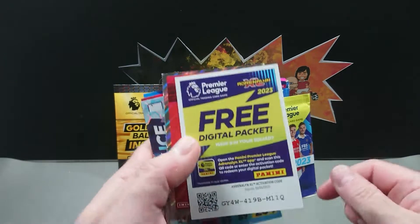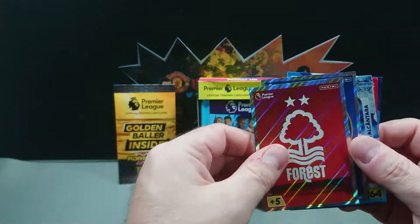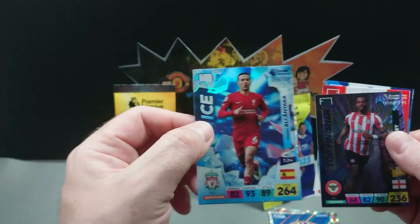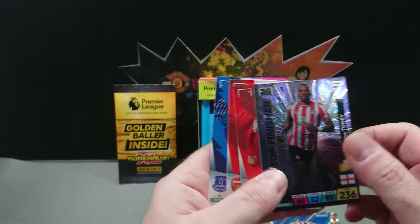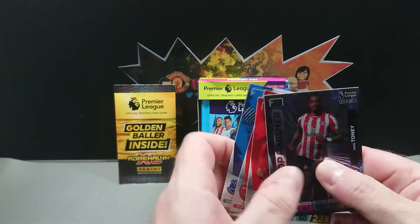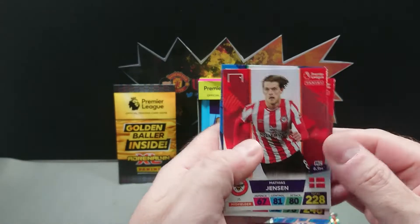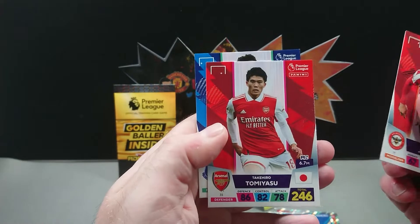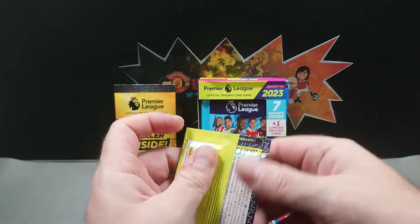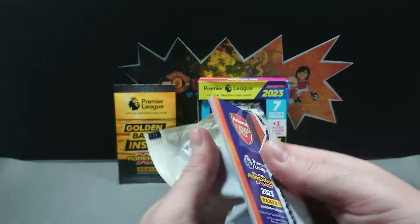There's a code for anyone that wants that. We're starting off with the Nottingham Forest badge and a Chelsea badge as well. Then we've got an Ice Tiago Alcantara, and Top Finisher. We've got seven cards in this pack, which is nice considering we've opened some packs with only five cards. We've also got an extra insert in here — Ivan Tony Finisher — and then we've got Matthias Jensen, Tom Yasu, and Damari Gray.